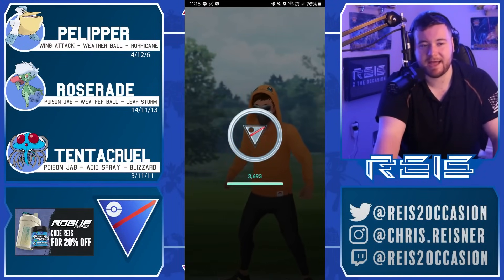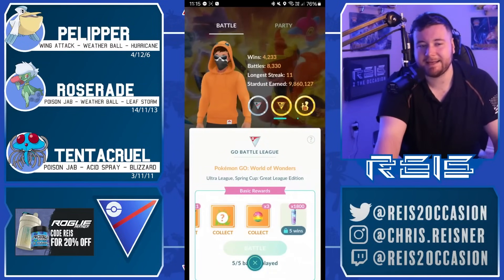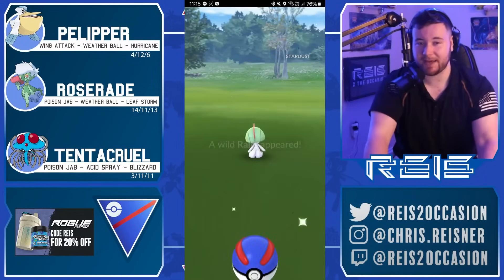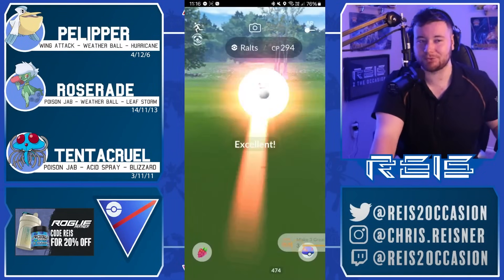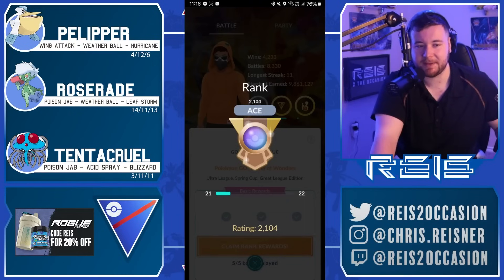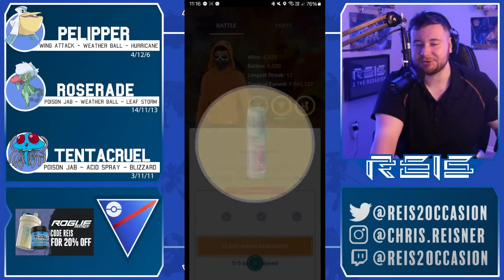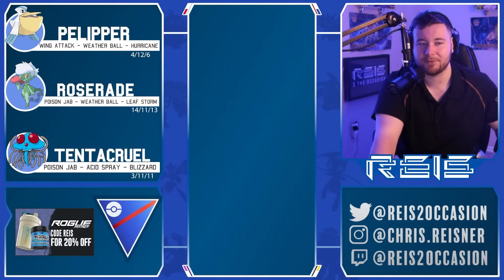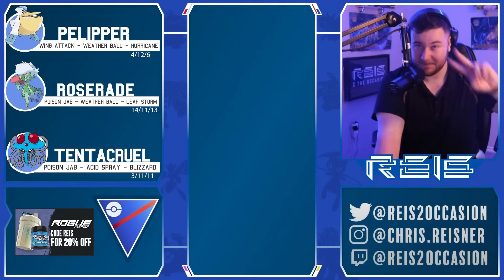That ends the run — a nine and one run from Jayden 93. Some very fun battles featuring Leaf Storm Roserade as well as Peliper and Tentacruel. Thank you very much for the submission. If you enjoyed this video, feel free to hit that like button, comment down below — all comments help out the YouTube algorithm — and subscribe to the channel if you are new. Thank you so much for watching, hope to see you in the next one. Peace.